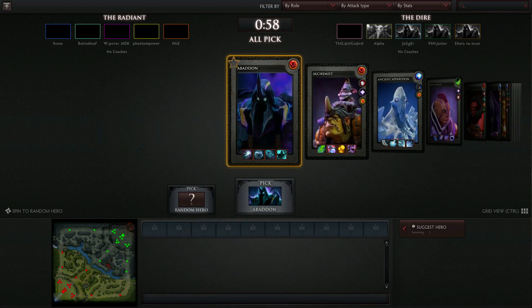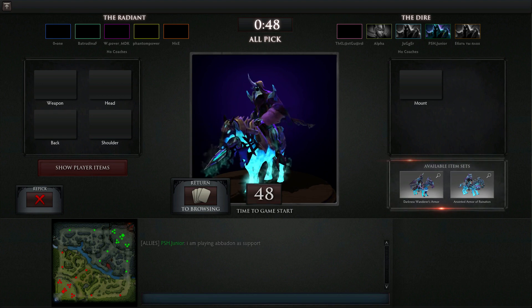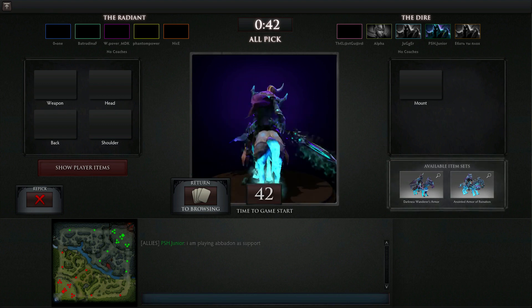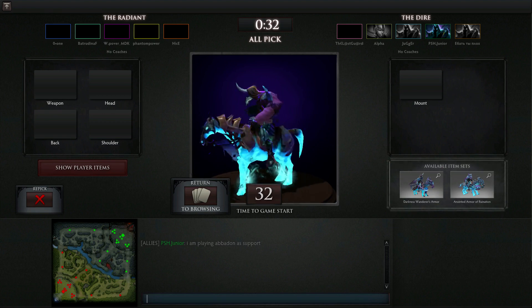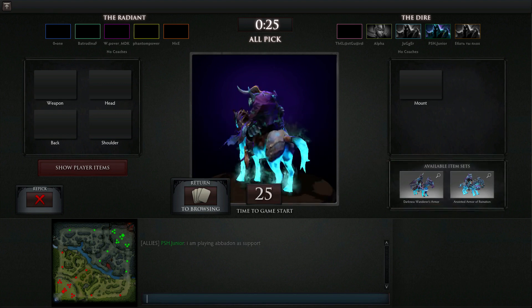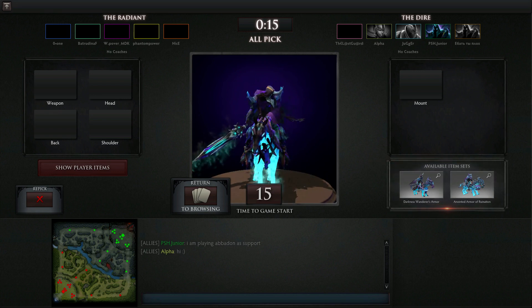Let's go ahead and pick Abaddon and say to our team: I'm playing Abaddon support. Now let's see which carry I'm going to support. So only I've picked so far. Alpha is maybe going to pick Phantom Assassin, but other teammates are still deciding. The enemy team hasn't picked anybody yet, but it's no big deal.